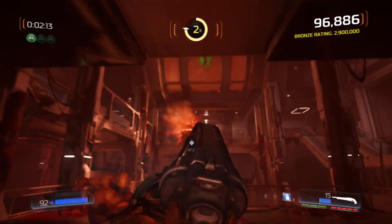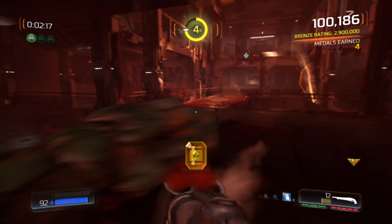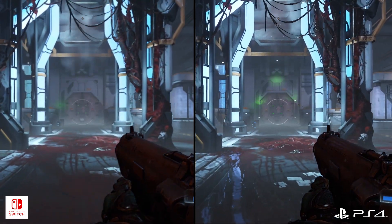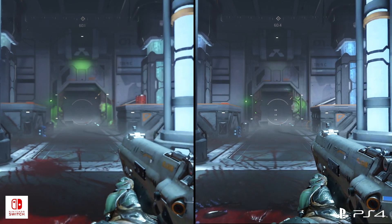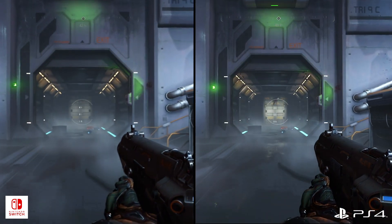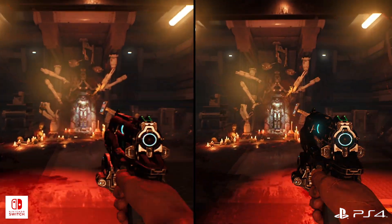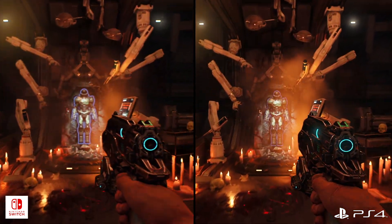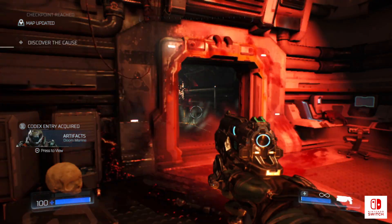While the game may be content complete, it doesn't take long for the sacrifices to become evident. Unsurprisingly, image quality has taken a massive hit. Contrary to pre-release expectations, Doom does not run at 720p on the Switch — at least, not the majority of the time. The Switch version makes use of an adaptive resolution, and the typical results observed during gameplay tend to hover around the 600p mark.